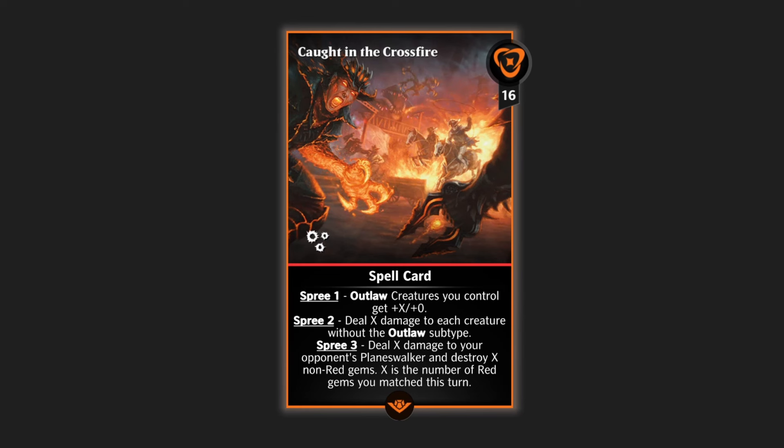Spree two — meaning you've matched two gems in the turn — deals X damage to each creature without the outlaw subtype. So the first part buffs our outlaws, the second part effectively gets rid of non-outlaw creatures. And then the third part, Spree three, deals X damage to your opponent's planeswalker and destroys X non-red gems.